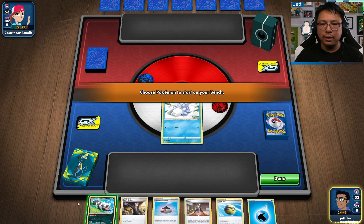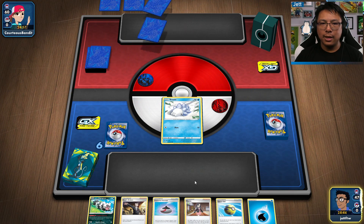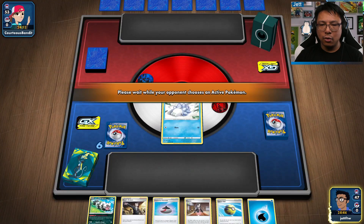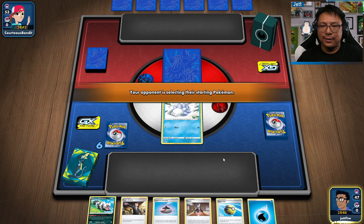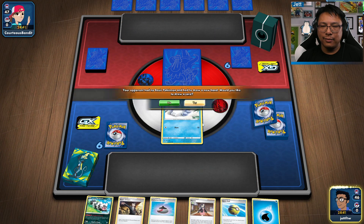We're gonna have to run with Snom up front, and we're not gonna put Zigzagoon on the bench — I'm gonna need that to snipe later. Or we might sacrifice it. Yeah, we're probably gonna sacrifice it for an Inteleon V.